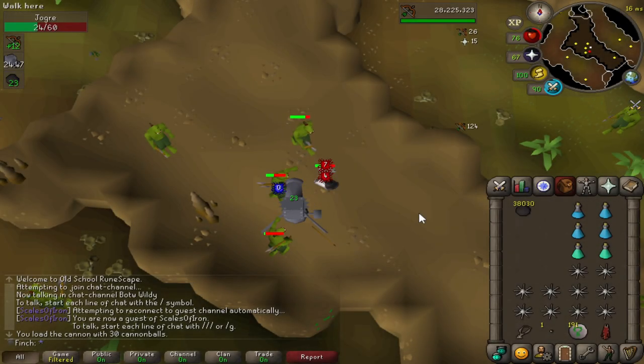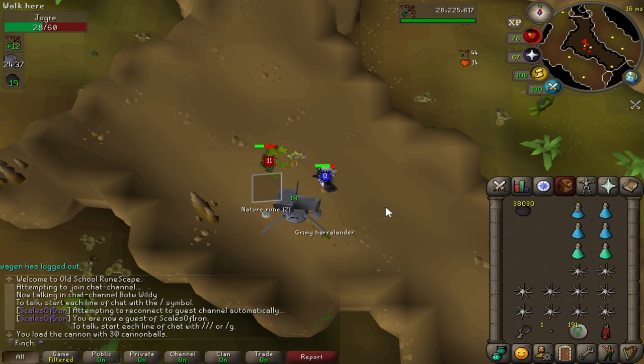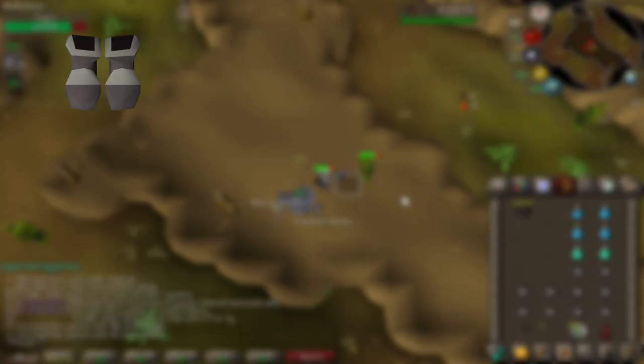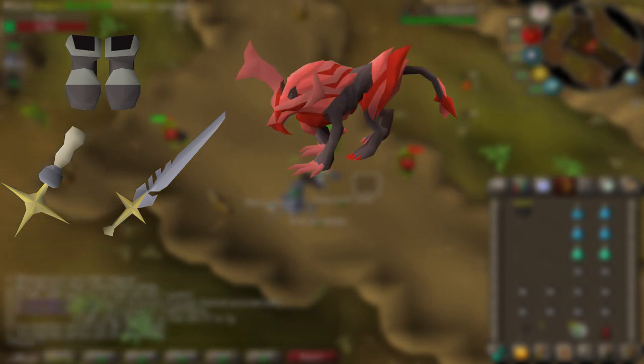So what is next for the account now that I've maxed? I thought I'd take just a minute or two to go through the goals for the rest of the year. On the PvM side of things, I definitely want to finish up God Wars as soon as I can — I need Bandos boots to finish Bandos, and the Sara hilt and Sara sword to finish up Sara God Wars. There's also going to be a lot more Corrupted Gauntlet, especially now they've announced a new bow to essentially replace the blowpipe in certain situations.